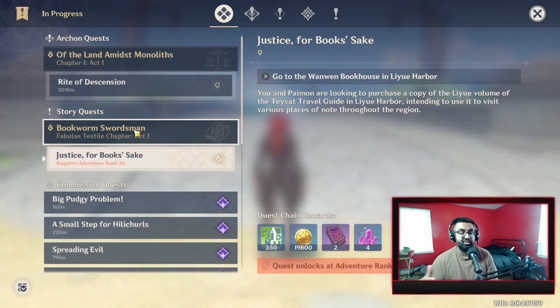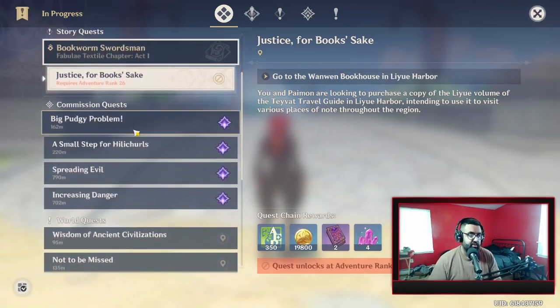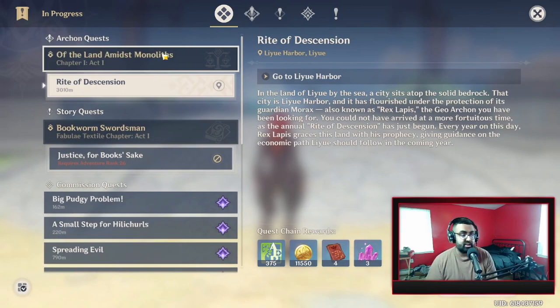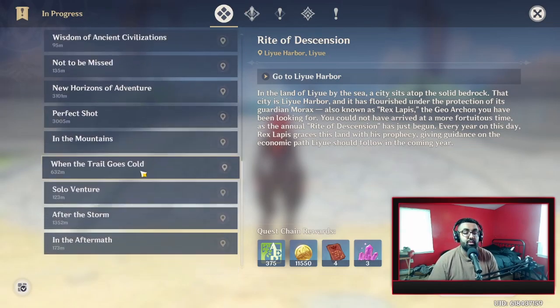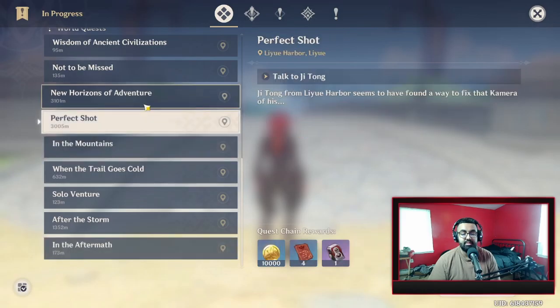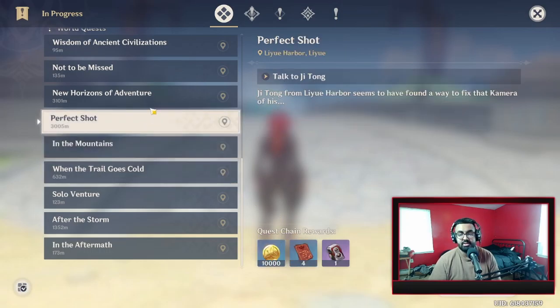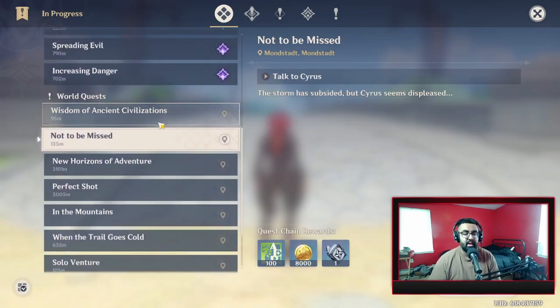If you're stuck on a story quest because your adventure rank isn't high enough, make sure you're doing your commission quests — this is really important as it gives a lot of experience. Do the quests you currently can: archon quests and world quests. As you can see, I get 500 adventure experience as well as 60 primogems from a world quest, so try to get these done as soon as you can.